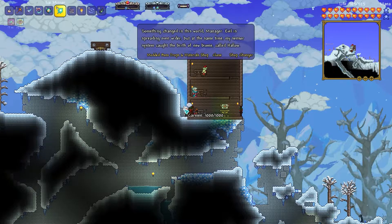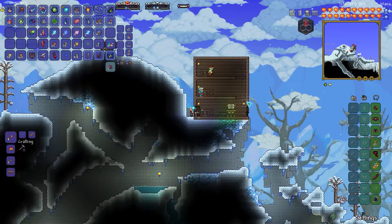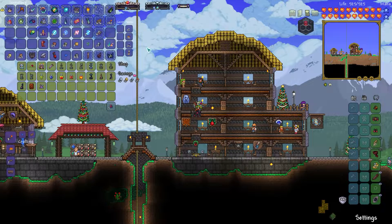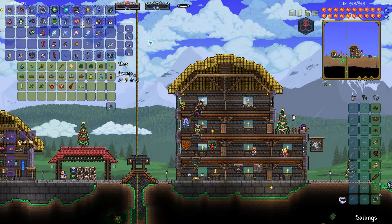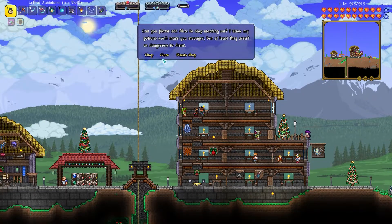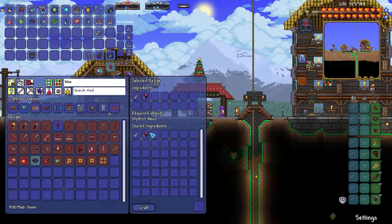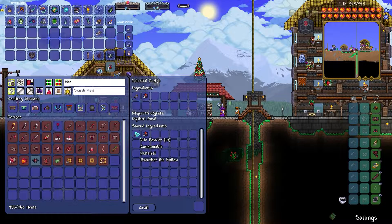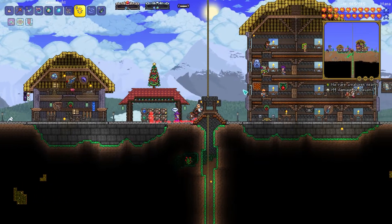What I still needed were the blood orbs. I think I can potentially buy them from one of the vendors - might be the Dryad. Let's check. She doesn't have it either. I could try to summon a blood moon - to do that you can make a Blood Relic. I needed evil powder and unholy cores. I happened to have 10 purification powder, made the vile powder, and already had the cores, so we can just pop this.